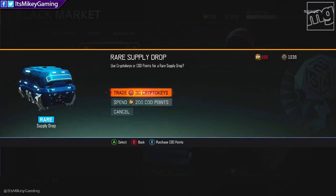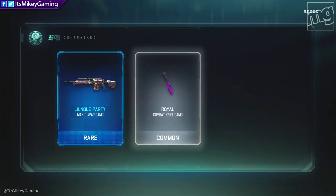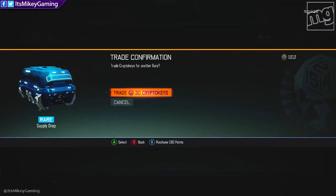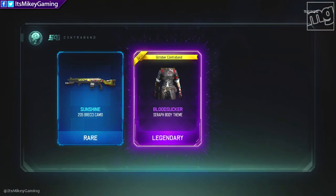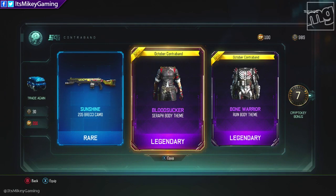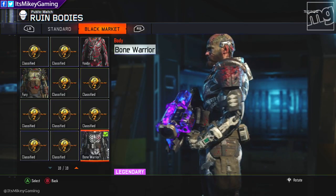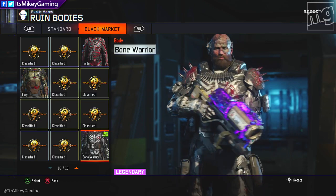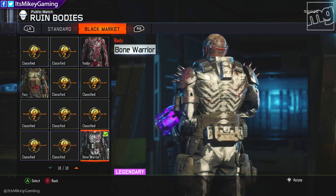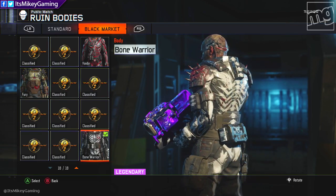Here we are with the rare supply drop — that's pretty much all we've ever done 90% of the time. I do see some gold there, it's just ritual. I'm hoping we can get at least two weapons. We got — oh, Bloodsucker. We got two new uniforms. Bloodsucker doesn't look so great. Let's check out Bone Warrior on Ruin. This looks really cool — I have seen the head that goes with this. It's like a skull, but actually the zombie head goes pretty good with it. This is like a Halloween theme since we're in October. This is really nice — I'll probably keep this one.